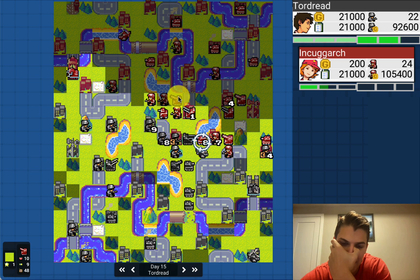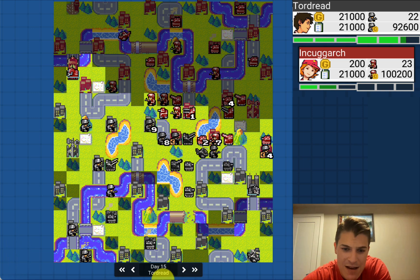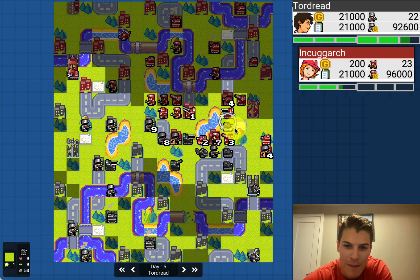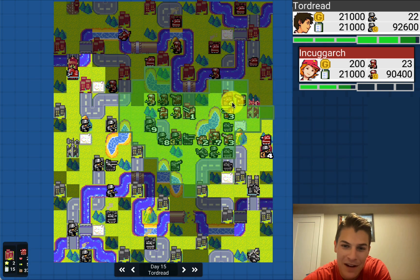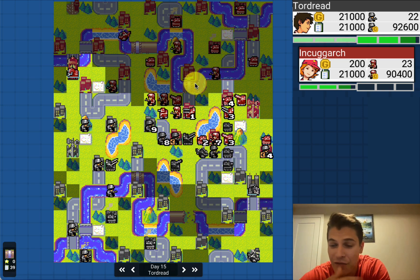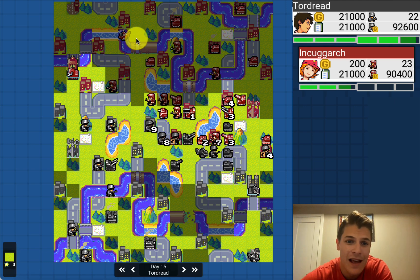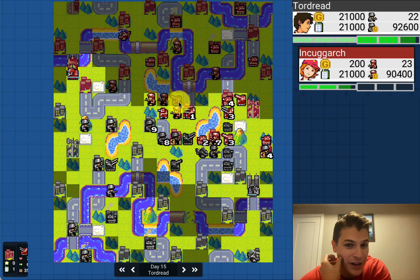Breaking through that wall — nice. Bringing the tank in, getting a nice hit on that artillery. But look how many damn artillery Inkogark has! It'd take forever to get to the front lines. Building triple tanks this turn though — feeling bad about building all those artillery. We're sort of on Inkogark's side of the map because Tordred is on the offensive. If I'm Inkogark I don't know if I can go on the offensive this turn — I think you have to fall back.